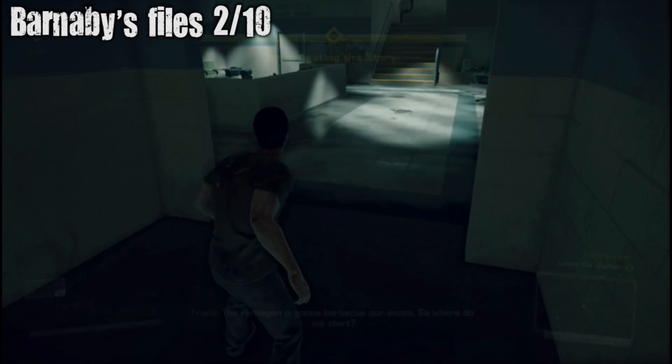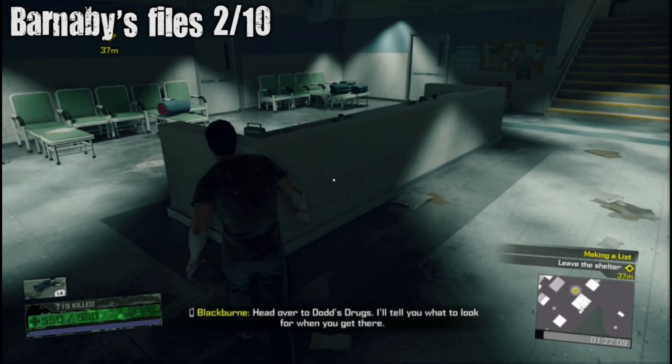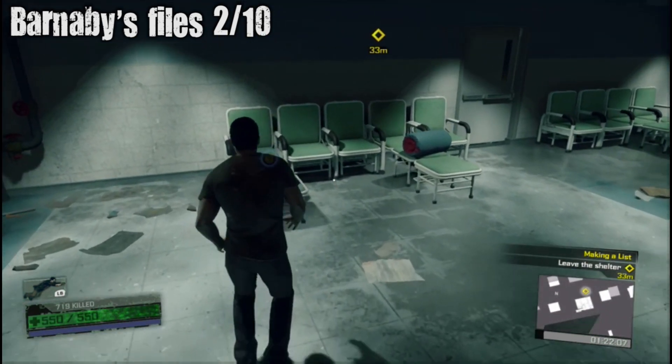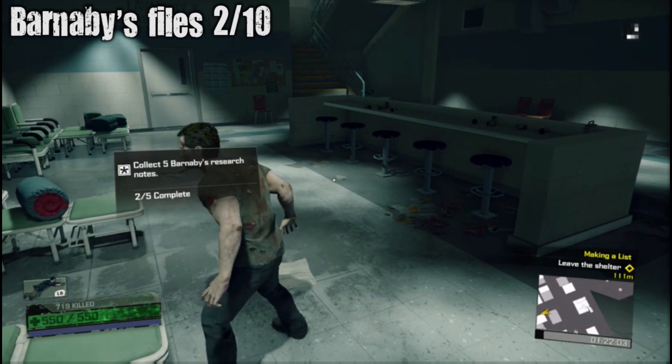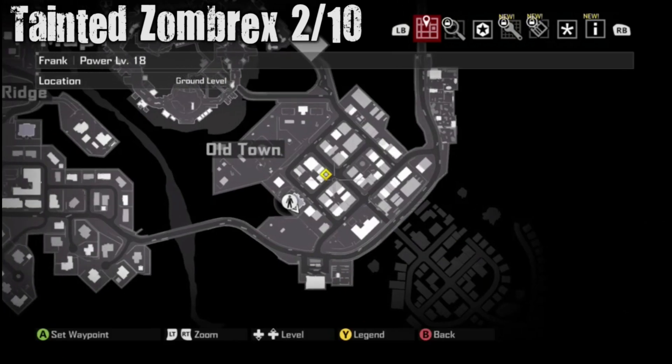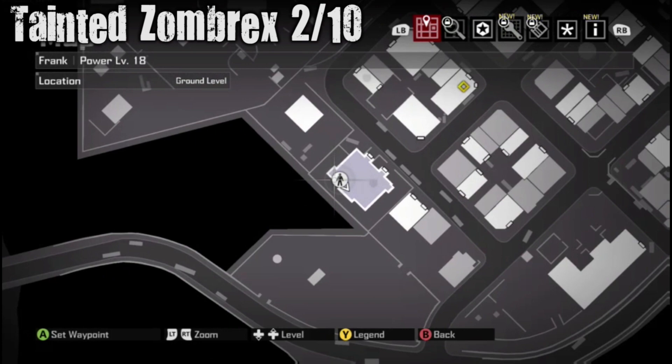Barnaby's Files number two — right inside this area. This is right when you teleport to the outside area; you'll be in this little protection area and it's right when you spawn, to the left. The other one is actually in the same area but it's upstairs in the safe house area.